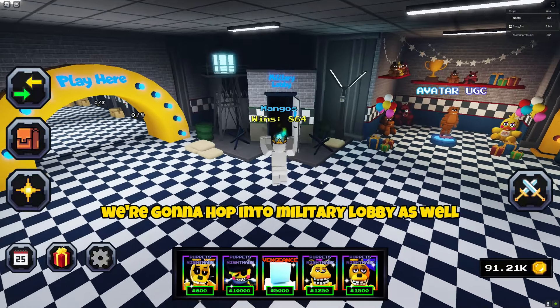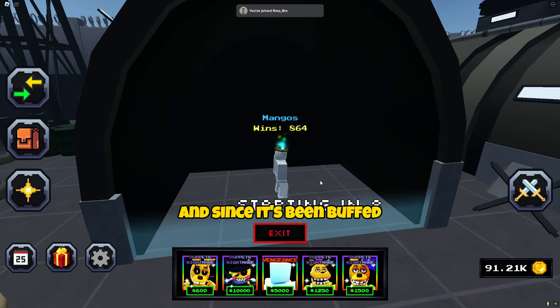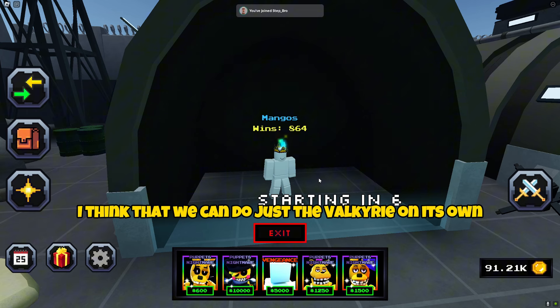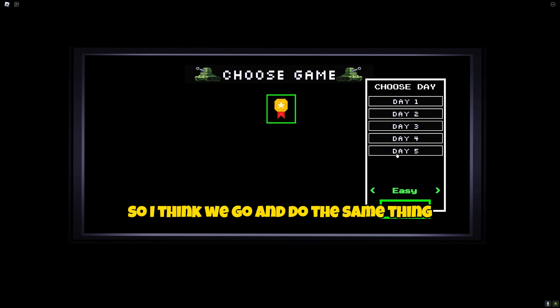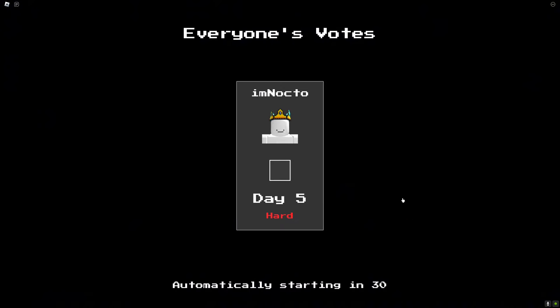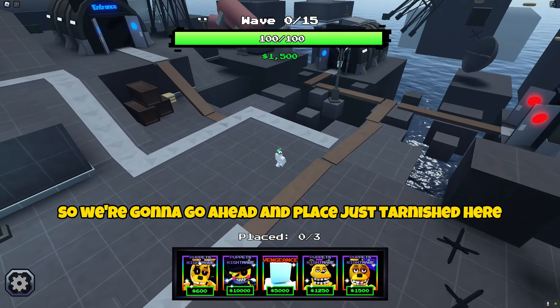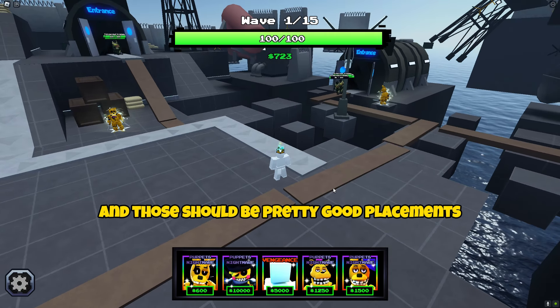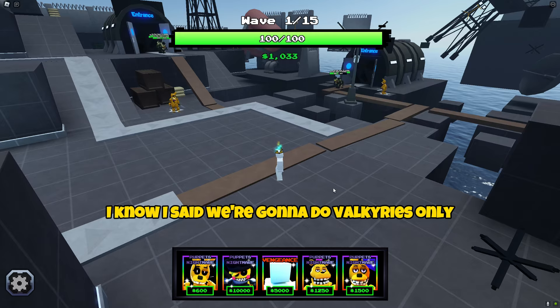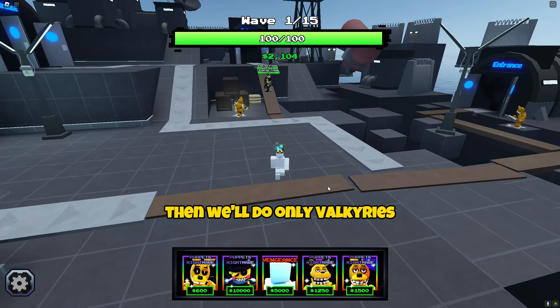Well that was one game. We're gonna hop into Military Lobby as well and see if it can do anything. Since it's from Military and since it's been buffed, I think that we can do just the Valkyrie on its own through the whole match, just because it's from this event and it's buffed and it's supposed to be the best. So I think we go ahead and do the same thing — we'll do Day 5 and put it on hard. This might actually be hard. I really hope it isn't too hard because I don't want to lose.